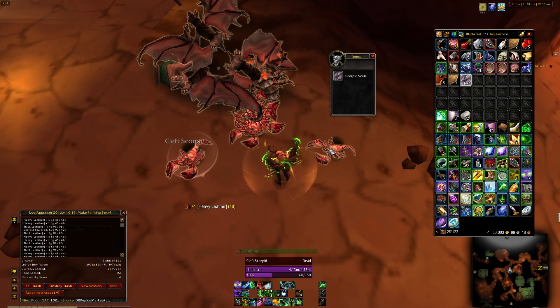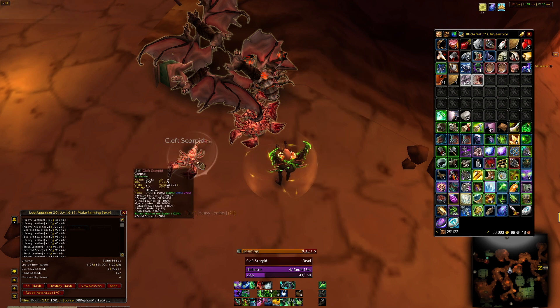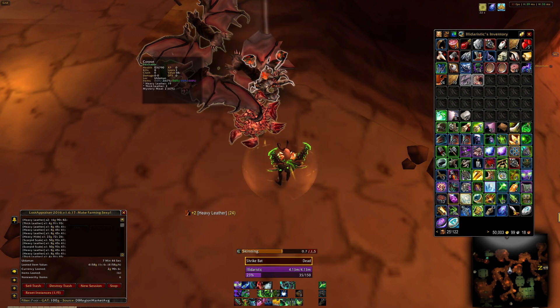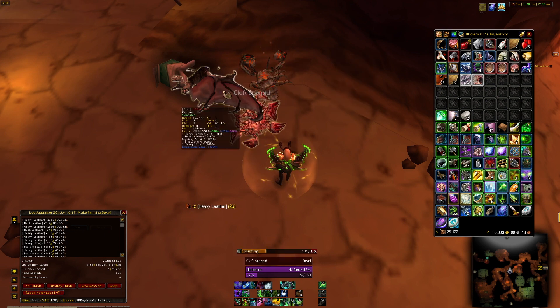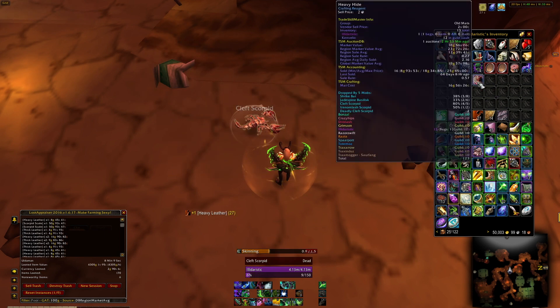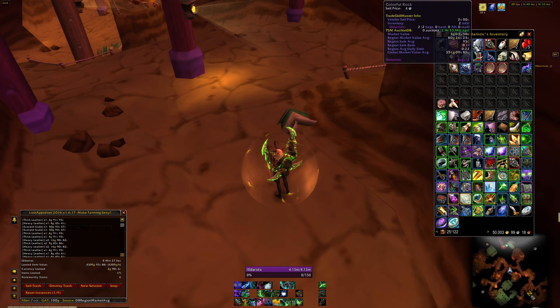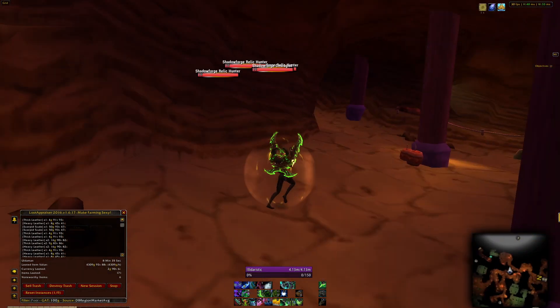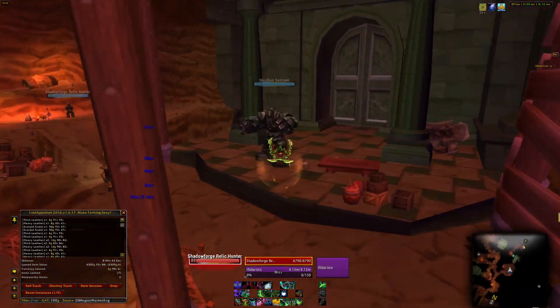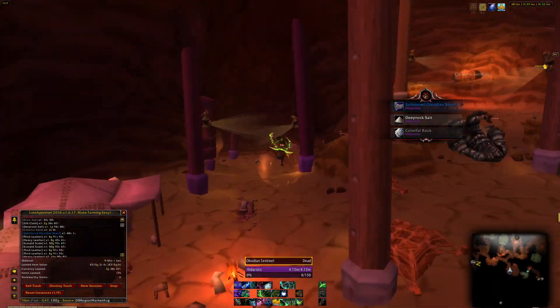My loot appraiser is set to DB region market average, which gives the average European value for the items I've looted. The threshold is set to poor, so it's taking region items and miscellaneous items into account. I set my gold to 50k on this character so you can also see the amount of gold collected throughout the dungeon and after selling the trash and soulbound items.